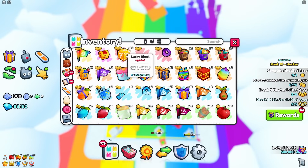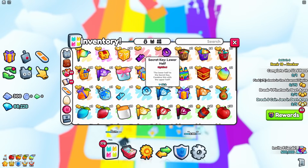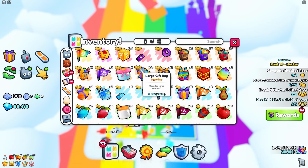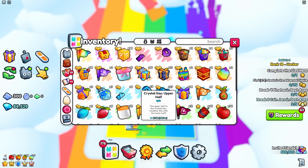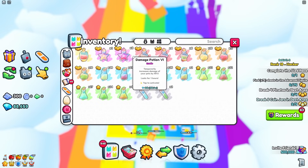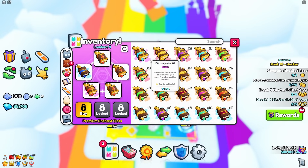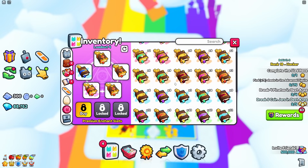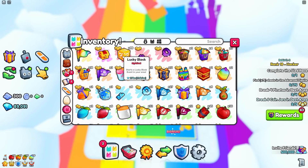So we opened about 50 lucky blocks so far, and we have made so many items. Look, we can literally craft a whole secret key. And we've gotten 10 large gift bags worth over 150k, as well as pinatas worth over 100k. And we can even make 3 crystal keys. We also got so many high tier potions and so many low tier potions that we can combine, and a ton of enchants that can be useful for grinding or we can sell them in the trading plaza. I think we'll manage to get a great profit with the value of these items. But for now, let's keep on opening these lucky blocks.